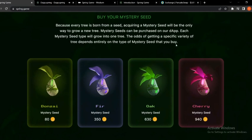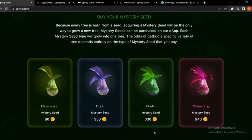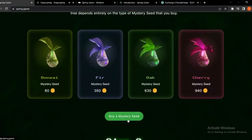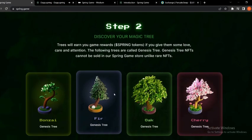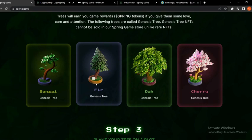Each seed increases in price with a better chance of sprouting into a more valuable tree. For example, the Oak seed is 630 and the Cherry mystery seed is 940. You can buy a mystery seed by clicking here. Step two: discover your magic tree. Trees will earn you game rewards — Spring tokens — if you give them some love, care, and attention. The following trees are called Genesis trees. Genesis tree NFTs cannot be sold in the Spring Game store, unlike rare NFTs, and you can see the Genesis trees shown below.